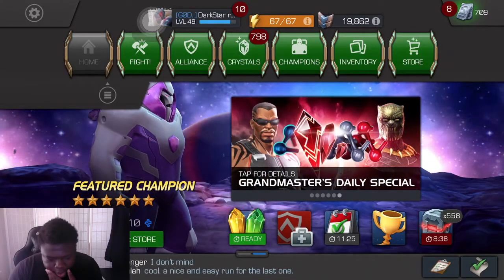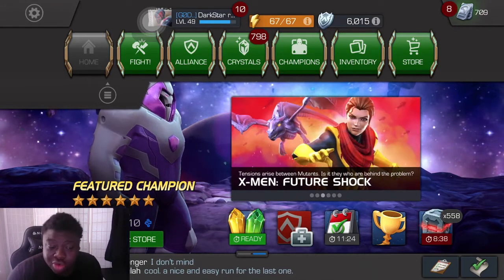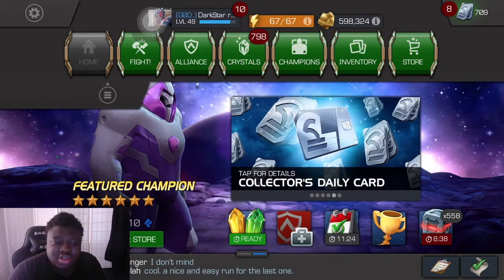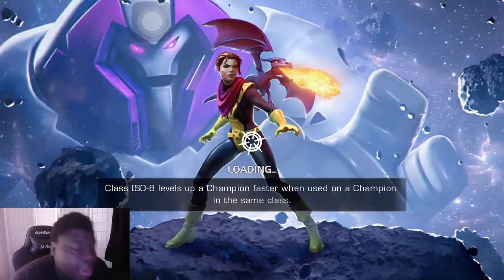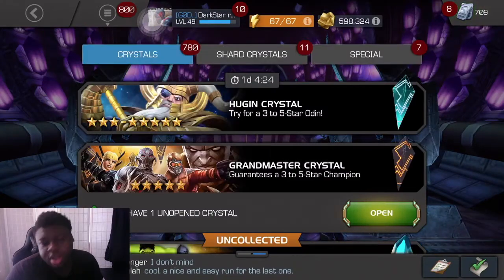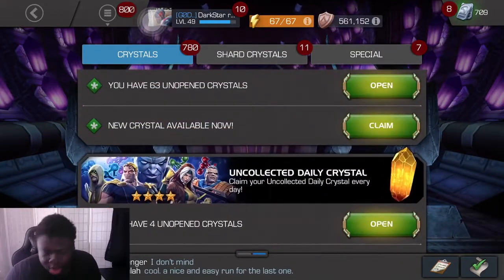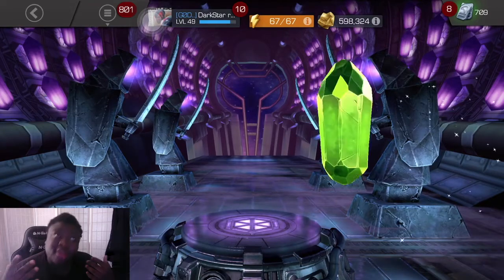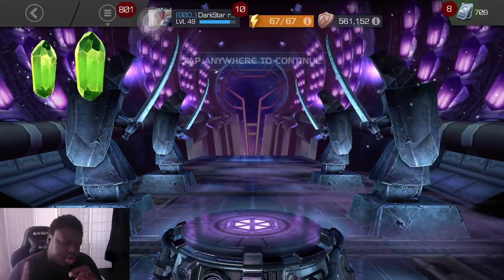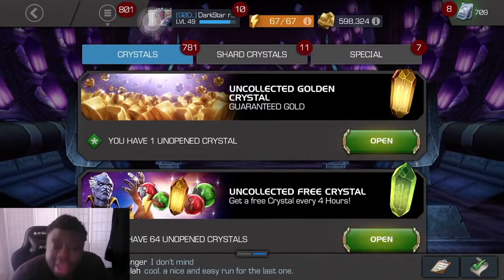Basically, today what we're doing — what we're looking for — I'm trying to get my masteries correct, so I need like 810 units. And after this opening, hopefully I'm going to make my push to getting Act 5 done, because we got Uncollected, obviously. We got some other stuff to open: like 4 to 5-star crystals, 1 five-star Nexus, and then 1 six-star, obviously.